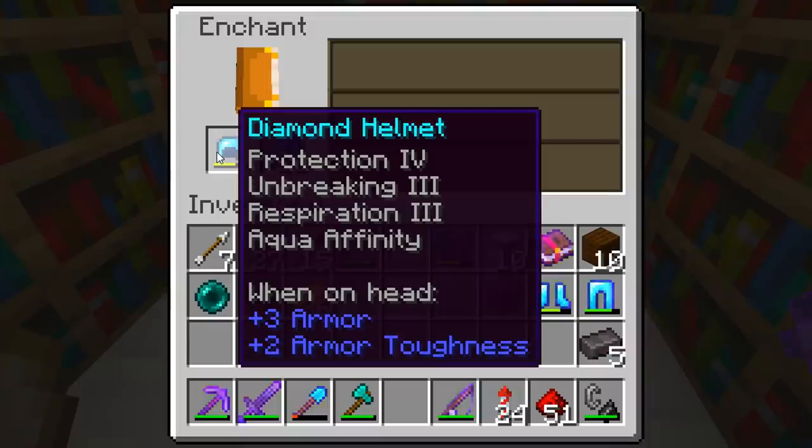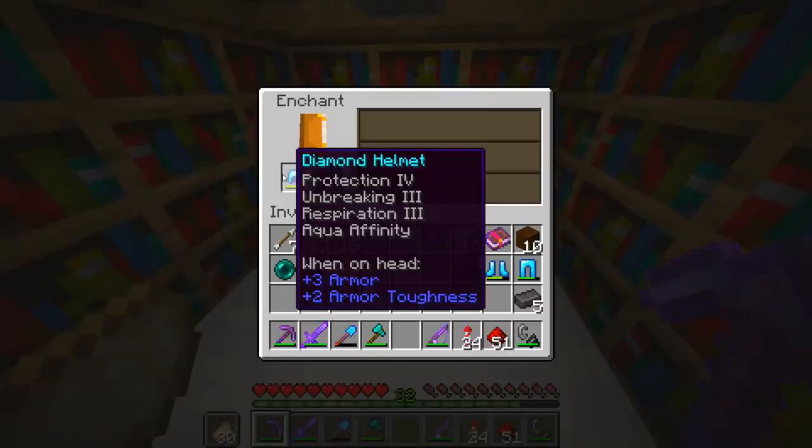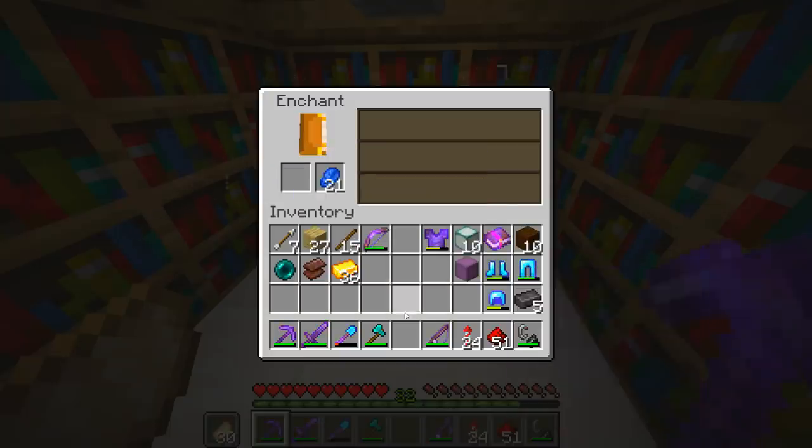Oh my goodness — that is literally one of the best enchants you can get! Protection 4, unbreaking 3, respiration 3, and aqua affinity. I don't think it can get much better than that. I am very happy with that.